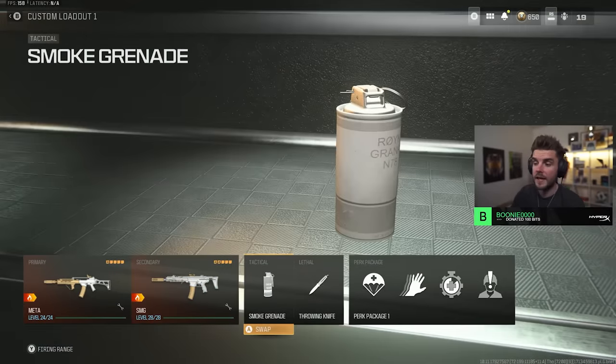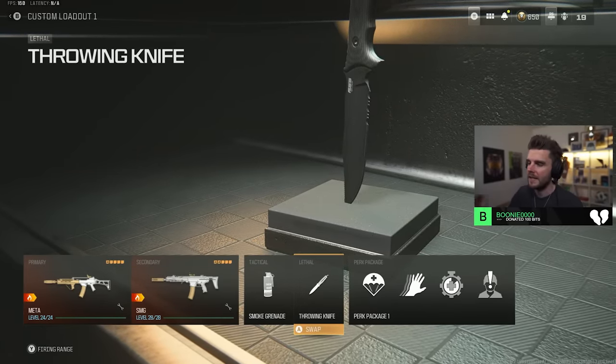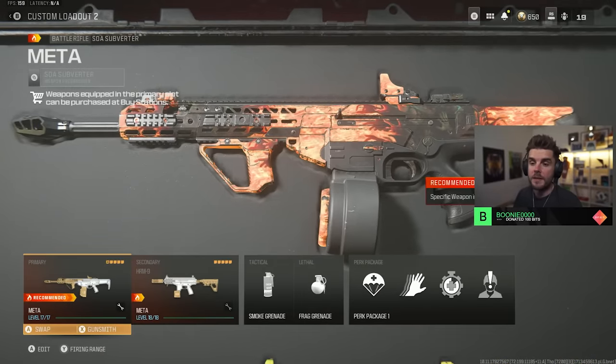That's the first loadout — smoke grenades and throwing knives when playing regular resurgence, swapping the throwing knife for a frag grenade in ranked play. Perks are Mountaineer, Sleight of Hand, Quick Fix, and High Alert.